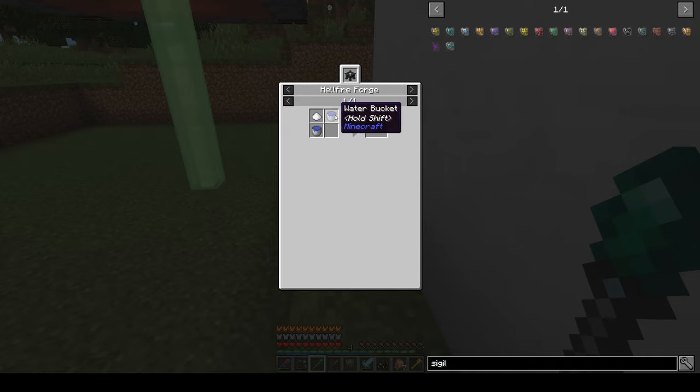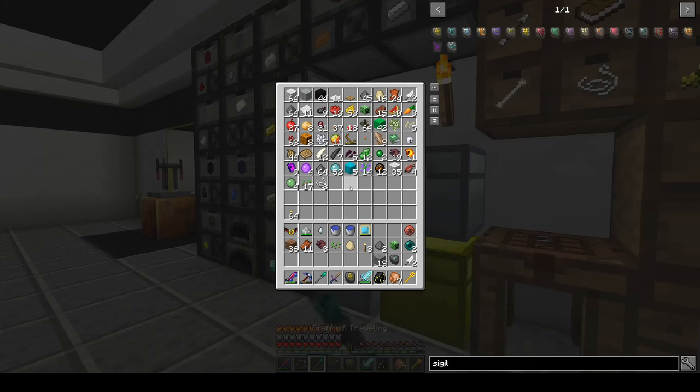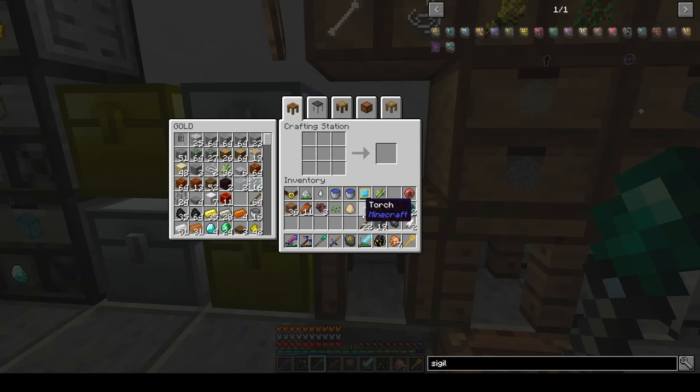Let's go back up to our Blood Magic area. This is the minimum 10 will needed, so we can make this one. At two buckets of water and a sugar — let's grab a sugar. And there it is.